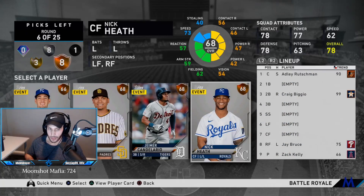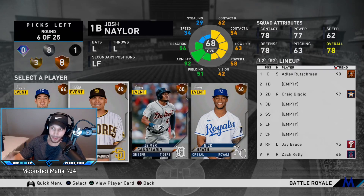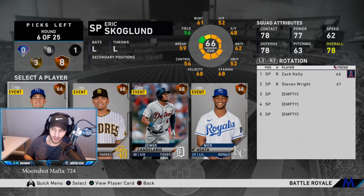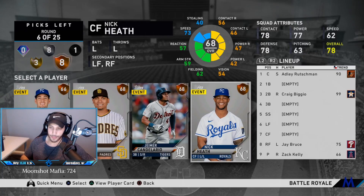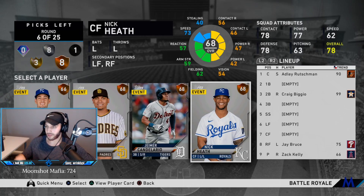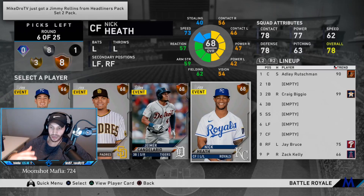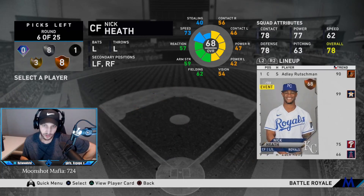Fourth round is a bronze round. I don't want a first baseman yet — Naylor doesn't do it. We're going to waste another starter and actually take a center fielder. A new thing this year: if you fill up your whole lineup, they will still give you hitters to choose from for your bench. So even though I'm wasting a center fielder spot now, I can still get one later as a bench bat.